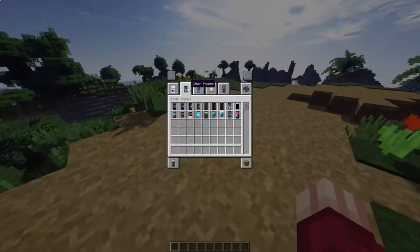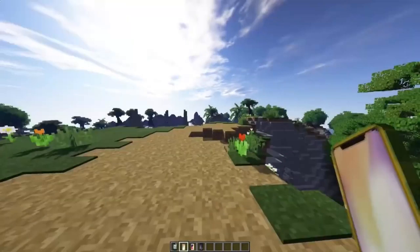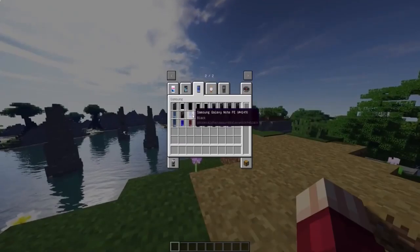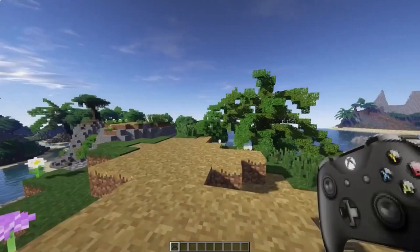Mod 4 is Phones and Electronics. It will add about 50 electronic gadgets to the game, ranging from a Nokia 3310 to iPhones. I think this mod will fit perfectly into your modpack assembly.